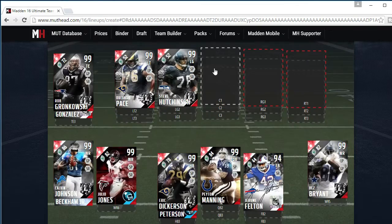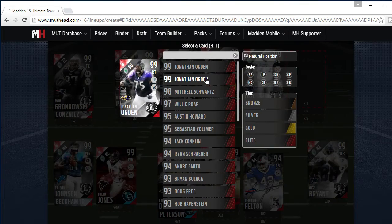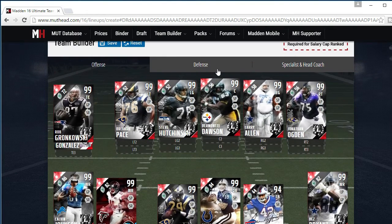Left tackle is Pace, left guard next. Pretty much all the boss or Ultimate Legends for the offensive line pretty much, because this is the best you can get.